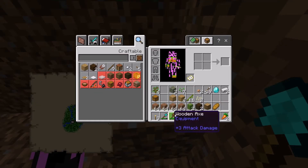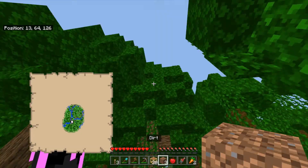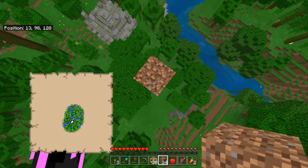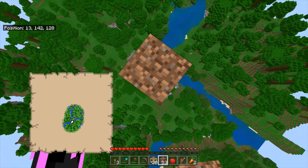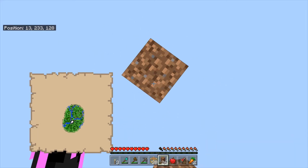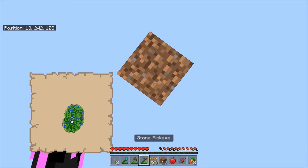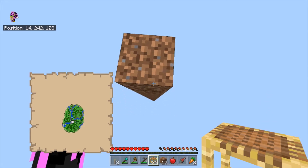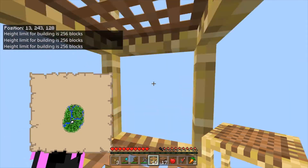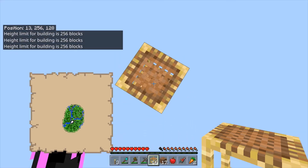Once you've gotten four stacks of dirt after digging, go ahead and start piling up to the skies with your dirt. Once you've reached about level 240, start placing scaffolding — go to the edge of the block like this and just keep going up until it says you've reached height 256. Go ahead to the top and you should have gotten the achievement.